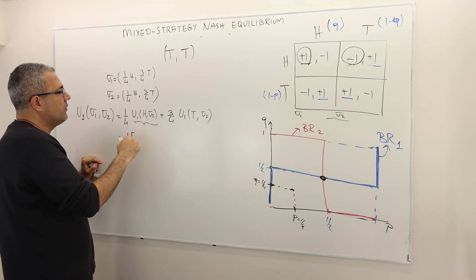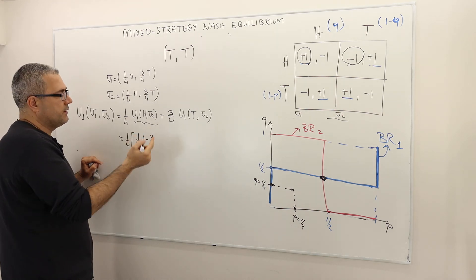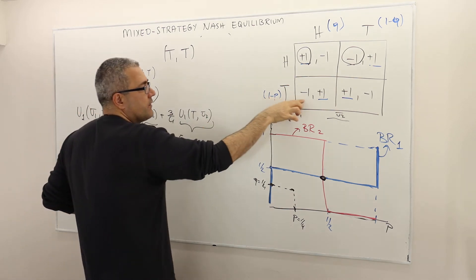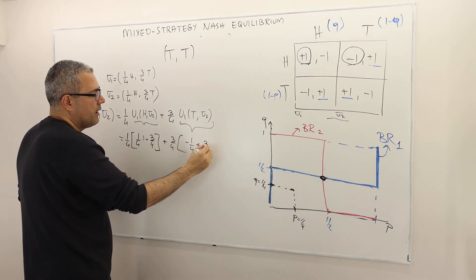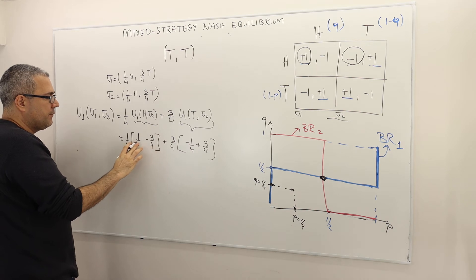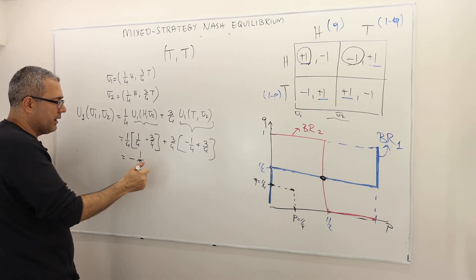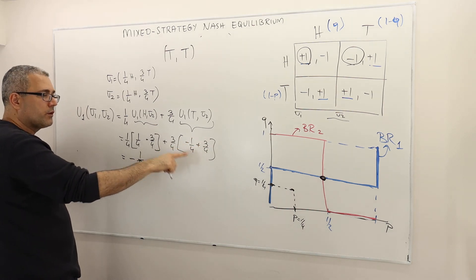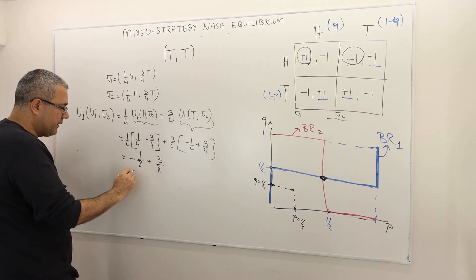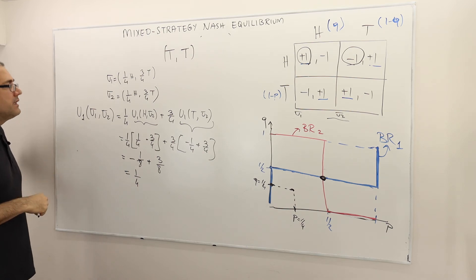So this expected payoff equals the following. For U1(H, sigma two): one over four times one minus three over four times one — that's minus two over four, so minus one over two — multiplied by one over four. Plus three over four times the tail payoff: minus one times one over four plus one times three over four equals plus two over four, which is plus one over two — multiplied by three over four. Summing them gives two over eight, which equals one over four. So this is the expected payoff of player one if he plays sigma one given that his opponent is playing sigma two.